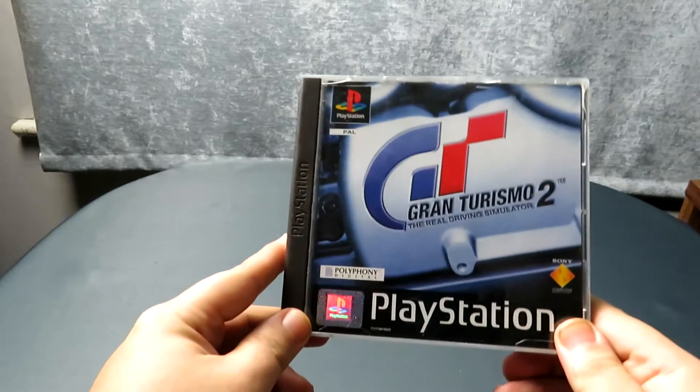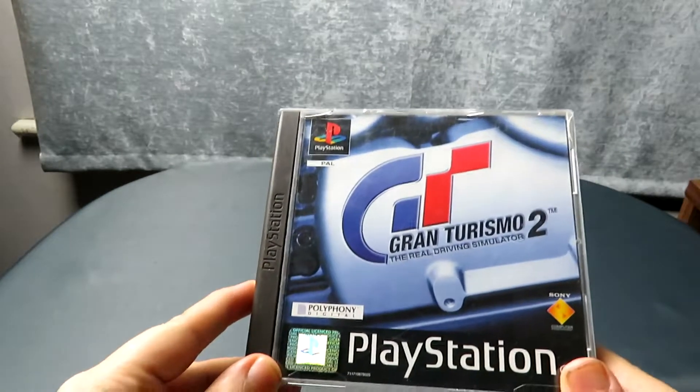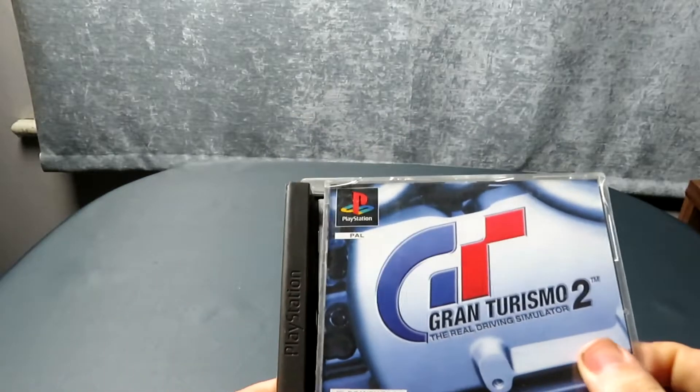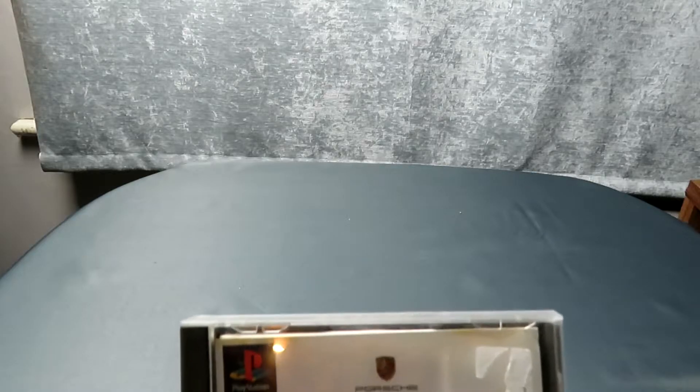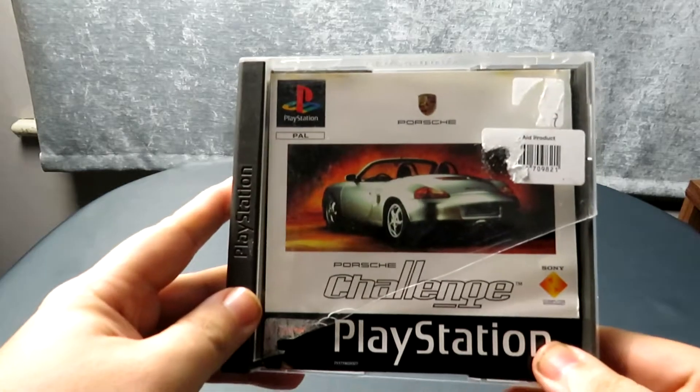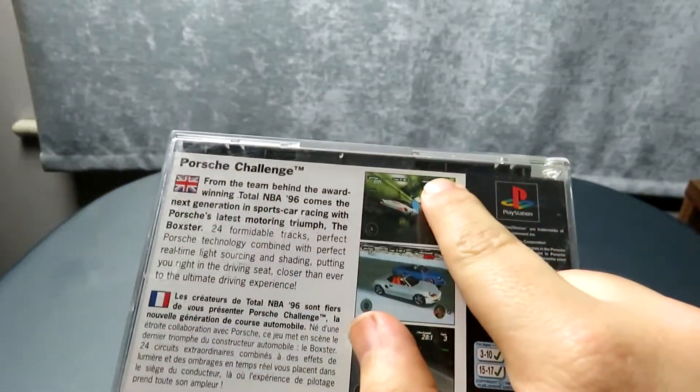We'll start with the ones that are not going in the collection — the duplicates. So we have Gran Turismo 2: the discs are absolutely immaculate but it's missing a manual and the front of the case is kind of broken. Next we have another one with a bad case — in fact it's completely the wrong case. Push Challenge. You can just see where the back leaflet doesn't quite meet the top of the case — it's actually designed to be in a smaller case. PlayStation games came in two types of cases.